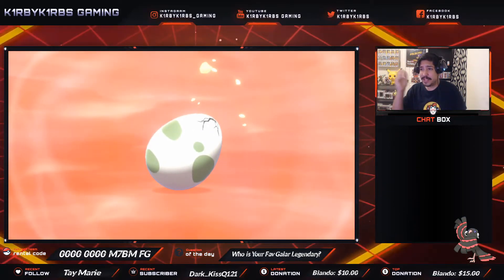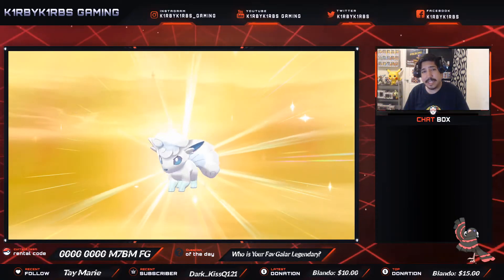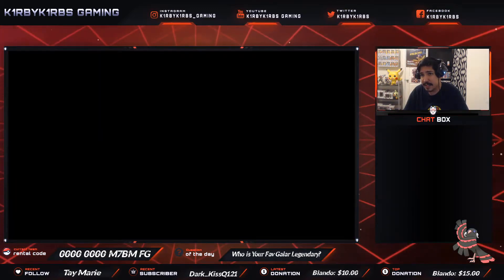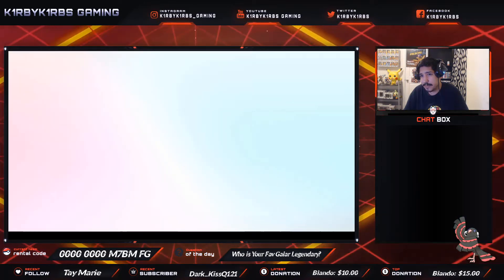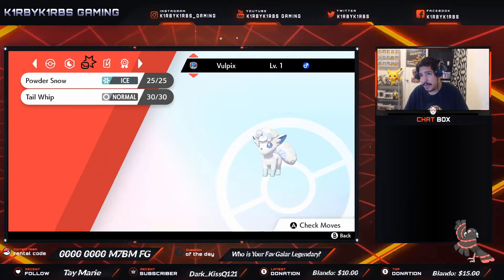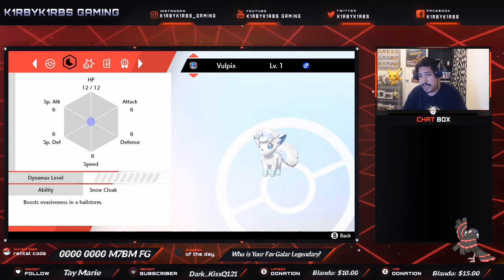Alright, you can see right here it is hatching. We're going to find out if it has the Kantonian move, which I highly thought it's going to do because I already checked this. But since I wasn't recording I'll show you what moveset it has — it's in my party right now. And as you can see, it gives Powder Snow and it has Snow Cloak.